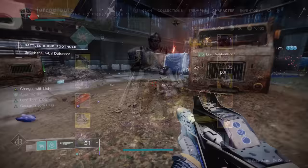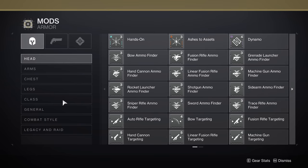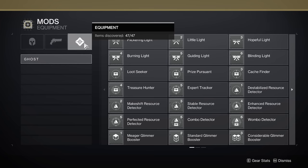You can view every single mod in the game if you head over to your Collections tab and select Mods. If you want to follow along in-game, we'll be starting with the Ghost mods, which is the rightmost selection in the mods page, then we'll move to weapons, then armor.